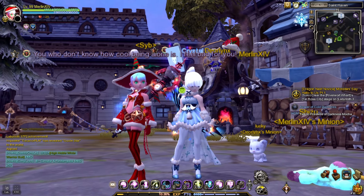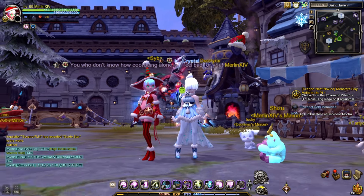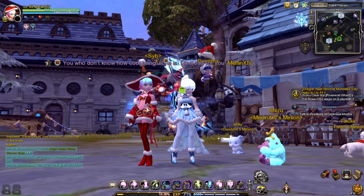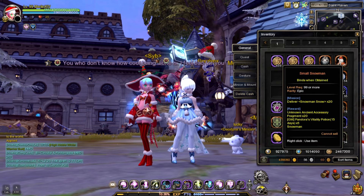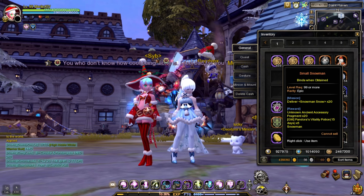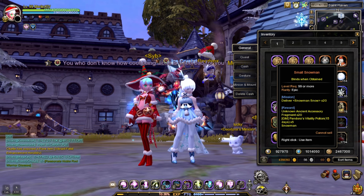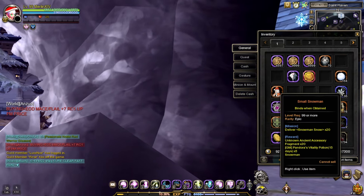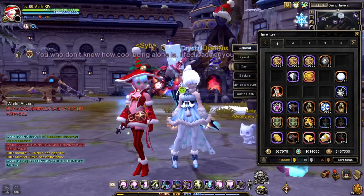Hey guys, welcome to my channel. Today I'll show you how to get a free legend dragon jade. I have Mochi here with me. For those not familiar with this December event, they have what they call a small snowman, and you need to have this item called snowman snow. If you're not familiar with this event, you can check the patch note — I will link it under the description. What you need is to collect this item with your main.